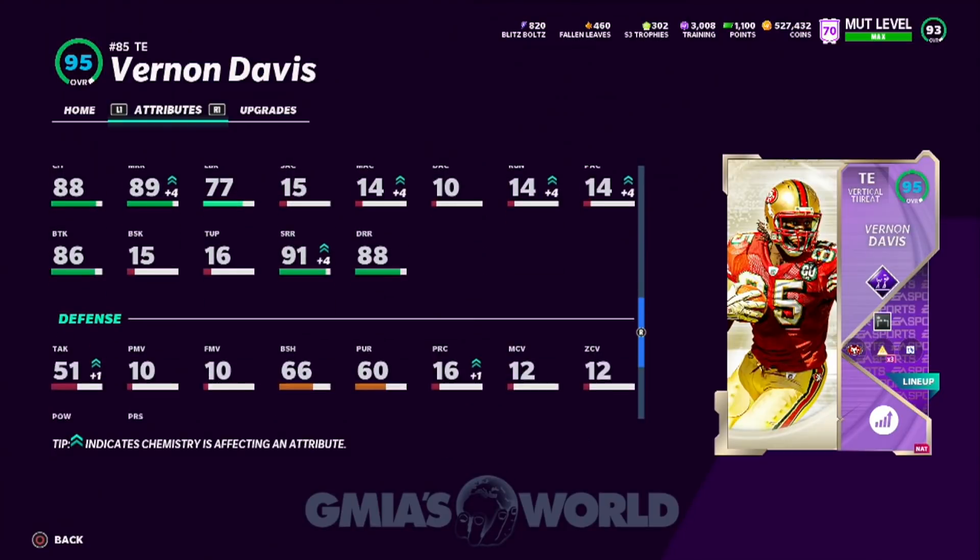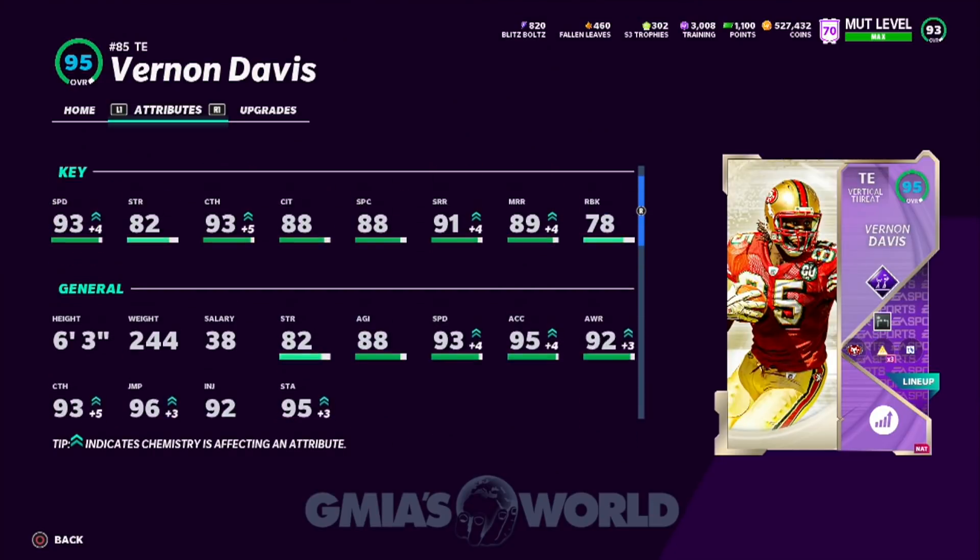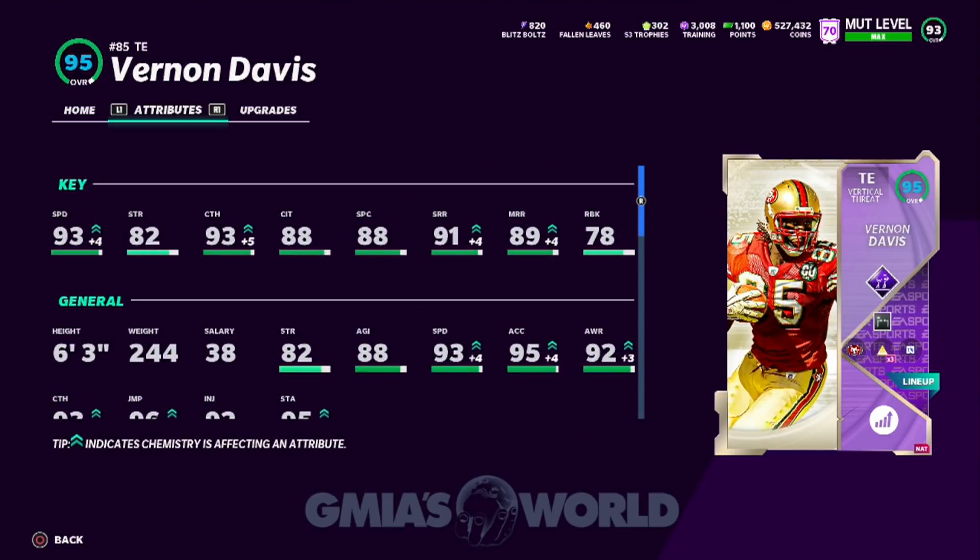Even with this guy's Deep Route Running at the tight end position, he has an 88, so the 85 is right there at the tier. When you're looking from 85 to 89, typically they do the same things. I just want to point out that this is a card I believe is the best tight end right now in Madden 21 Ultimate Team, and we all know he runs every single route to a tee.